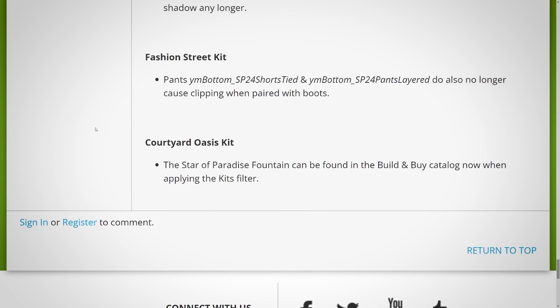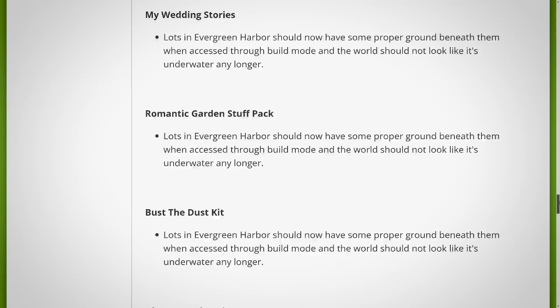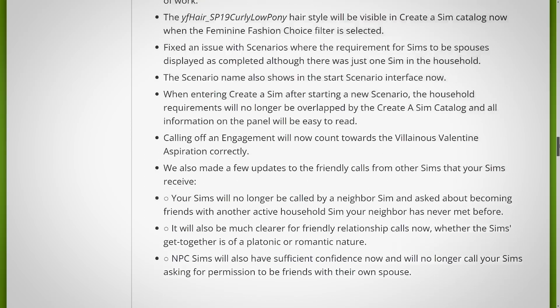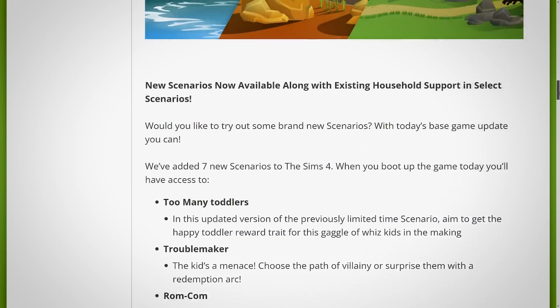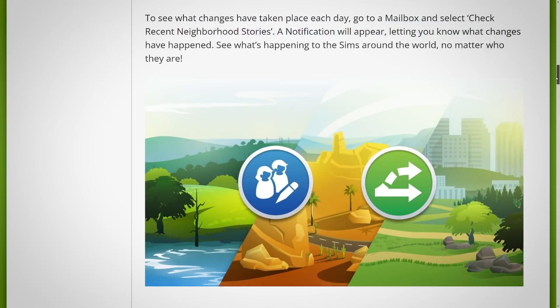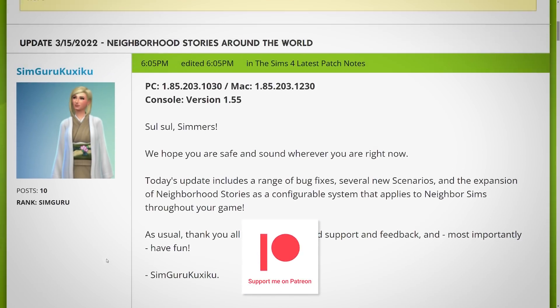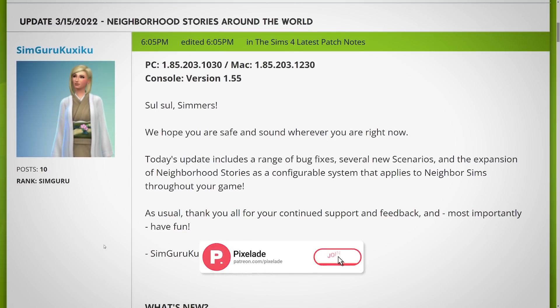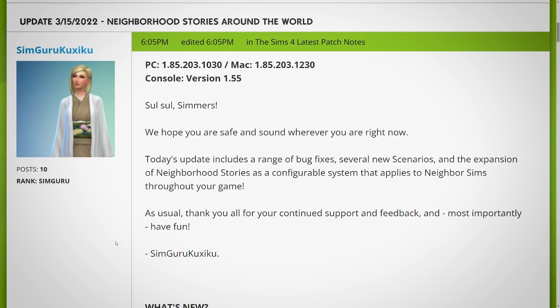Lastly, the Star of Paradise Fountain can now be found in the build and buy catalog when applying the kit's filter. Let me know down below what you think of all these bug fixes, changes, and improvements. I'm not seeing too much from My Wedding Stories — just a few things — but I'm sure there's more coming soon. I was definitely hoping more would have been shown in this patch, but we still have next week and the week after. Just hang tight. I love you all so much. Links to everything can be found in the pinned comment below. Thanks for clicking and watching, and I'll see you all next time. So long, happy simming, and happy paraliving!